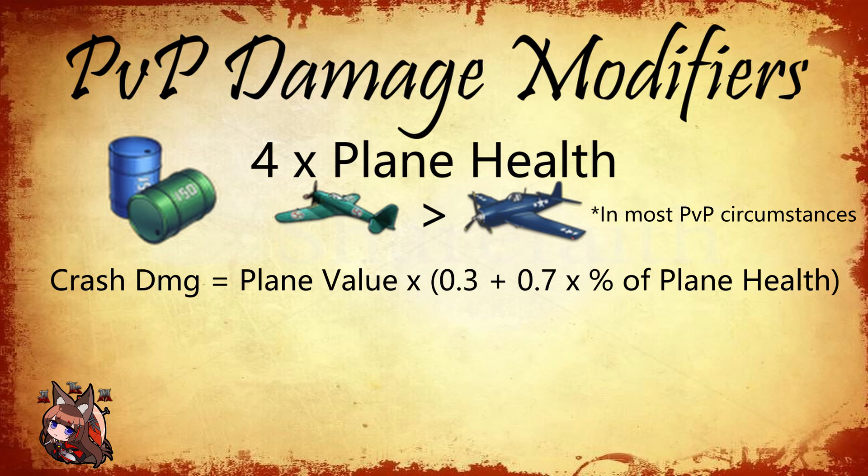Crash damage applies in PvP — I don't know of any other game mode in Azur Lane where crash damage applies for the player. Each plane has a crash damage variable; one of the highest is the Barracuda, which is why the Barracuda is one of the best torpedo bombers for PvP. Crash damage is calculated as 0.3 times the base crash damage of the plane, plus 0.7 times the percentage of remaining health of that plane times the remainder of that base crash damage. A full-health plane gets the full crash damage total; a half-health plane gets about 65% of that total. AA is not completely useless — it reduces aviation damage taken and also reduces crash damage somewhat.